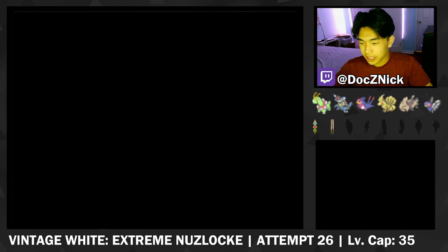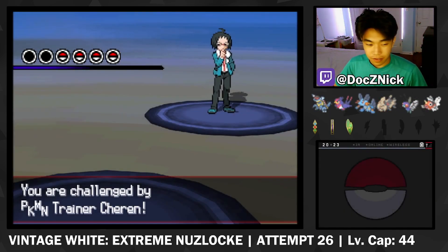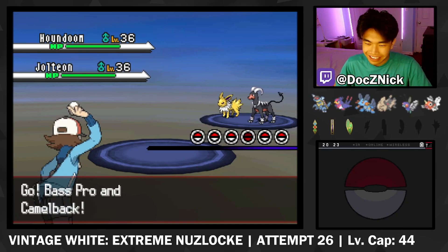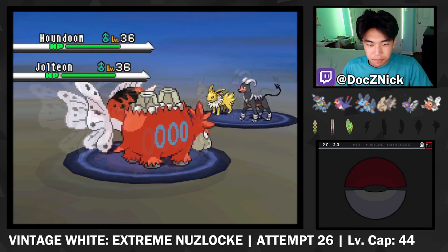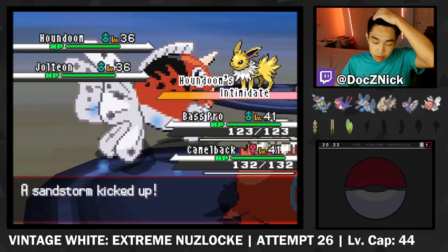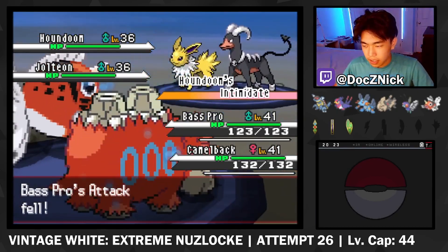After the gym fight, Bianca challenges us to a battle, but we show her she's still got room to improve. As we exit the door, Charon challenges us to a battle right after, and he does not hold back. That Treecko we saw earlier is now a Technician Sceptile that's also Dragon-type. Surprisingly, there's actually not a lot we could do about it. This game is very balanced — even though all the Pokemon you use have been buffed, there's an equal amount of random changes that might catch you off guard, and that makes this game really interesting.